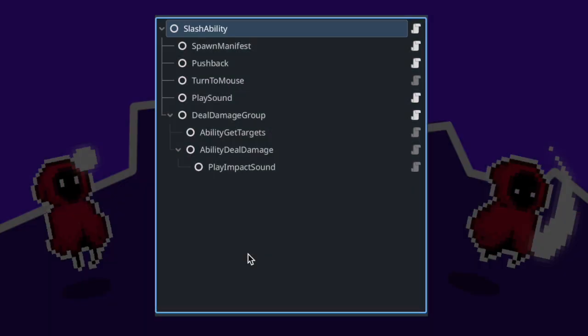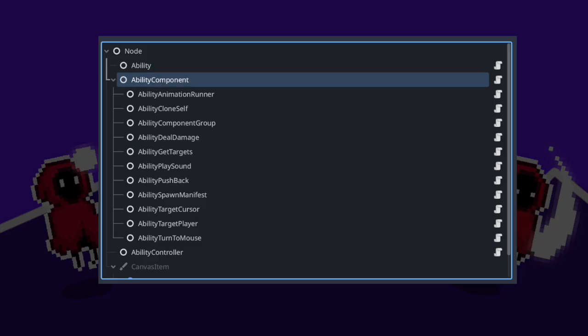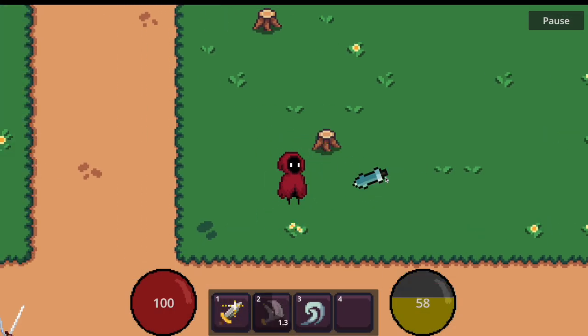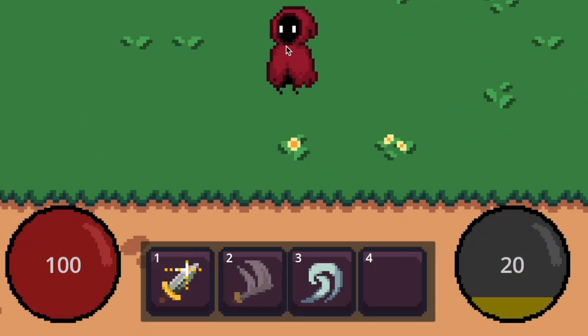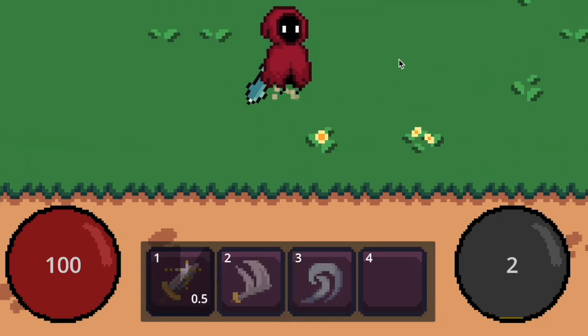One of the core highlights of this course is the modular ability system. You will learn how to design abilities that are modular and easy to reuse, covering close combat, ranged and movement abilities. You will also implement cooldowns, visual timers and an energy system to balance gameplay.